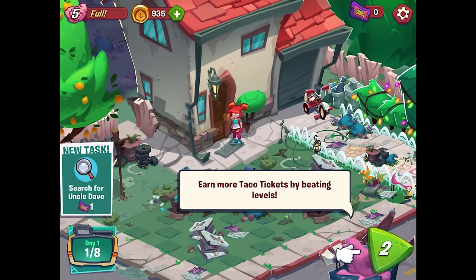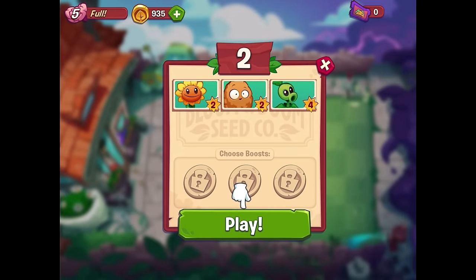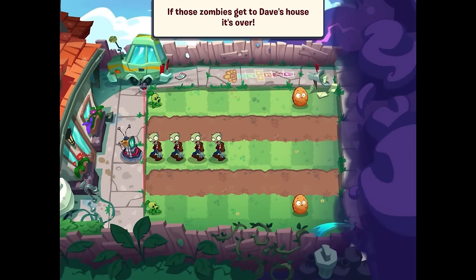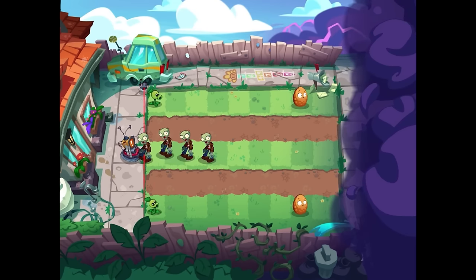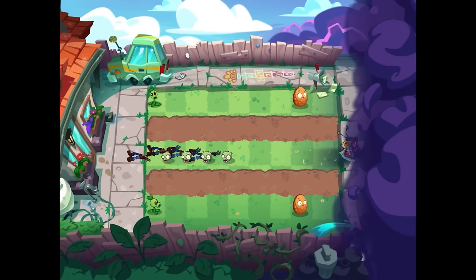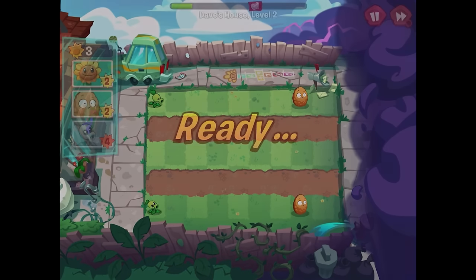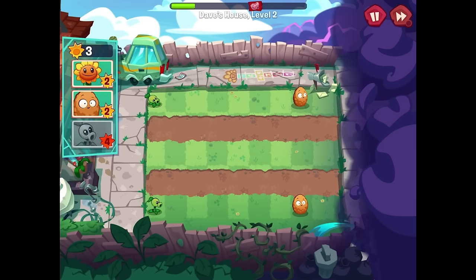Earn more taco tickets by beating levels - so I guess we're still in the hunt for Crazy Dave. With this level, we also get the introduction of the Walnut. Let's play this next level. This is so exciting - it's a brand new PVZ game. If those zombies get to Dave's house, it's over. Lucky for you, we've got Moe. Hi Moe! So Moe is like a lawn mower. Moe will automatically defeat the first lane of zombies to reach Dave's house. But just for one lane - is that how it works? I guess we'll find out.